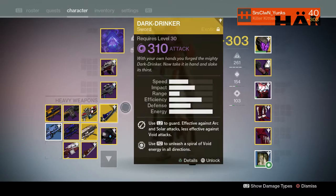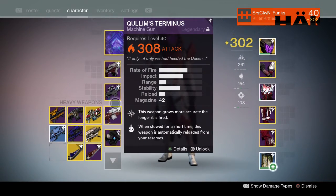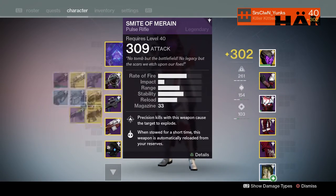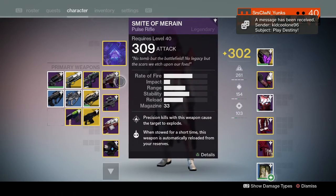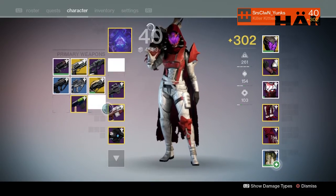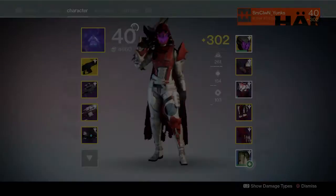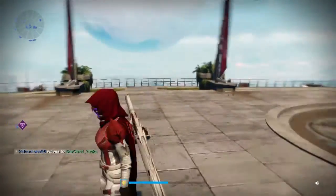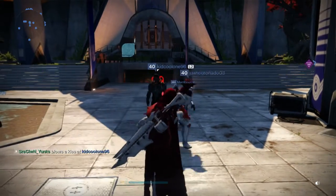For weapons, if I'm doing competitive PVP I'm going to run something like Quillum's Terminus or a rocket launcher, and I'll usually always run a sniper rifle — sometimes switching to a fusion rifle. I'm not a shotgun guy. For the primary I'll sometimes run Red Death, sometimes The Last Word, sometimes Hawkmoon — it all depends. That's pretty much it for my PVP loadout. I hope you enjoyed — please leave a like if you enjoyed the video and subscribe for the support, I'd highly appreciate it.